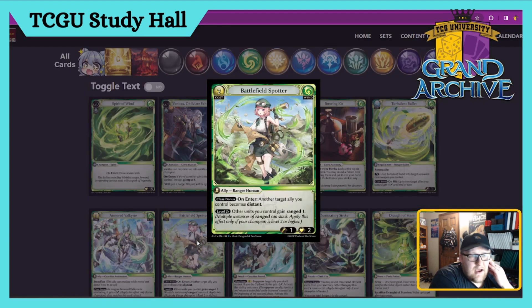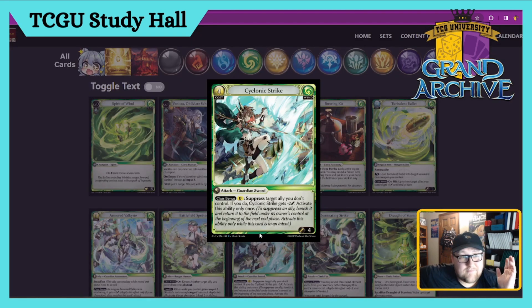Battlefield Spotter — Ranged Human Ally. Class bonus on enter: another target ally you control becomes Distant. That is disgusting in Ranger, especially in Wind Ranger as a Ranger Human. Other units you control gain Ranged one, which is really neat — you can give something Ranged one and give a Distant. This card's a four. The only reason it's not a five is it requires you to have Ranged allies to be very good, but in a Wind Human Allies deck it's gonna be a five.